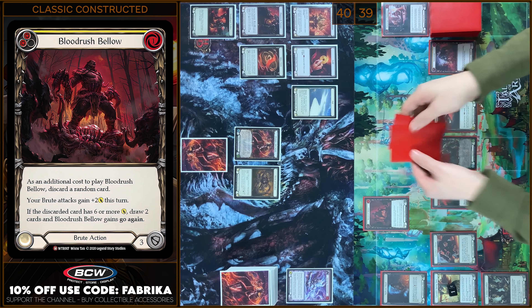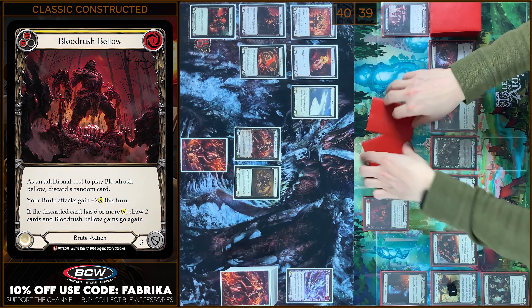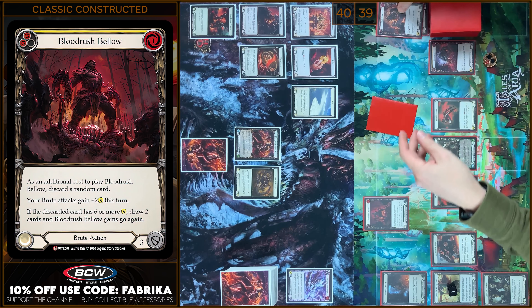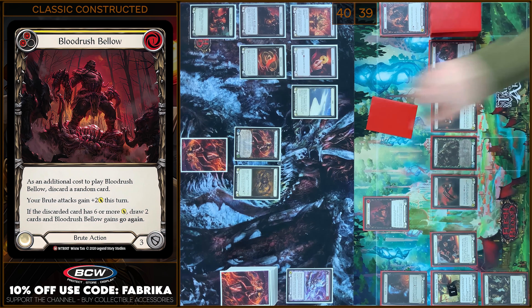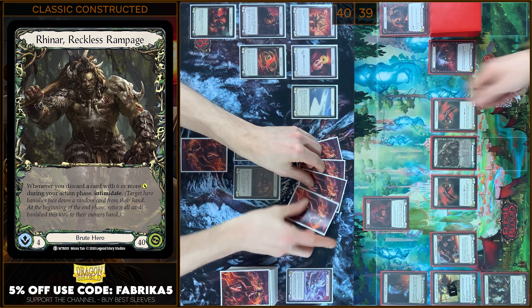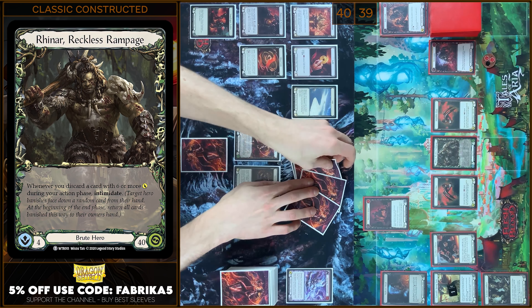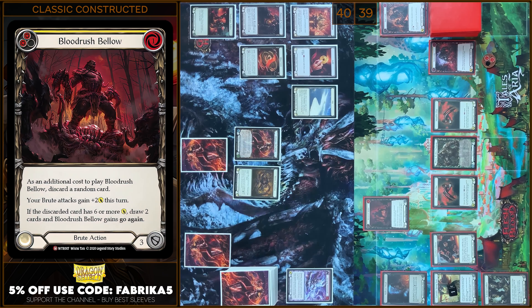As additional cost, I'm gonna discard a random card — Skullcrack. So I gain 1 resource from Skullcrack. Riner ability is activated — Intimidate. And I'm gonna draw 2 cards.